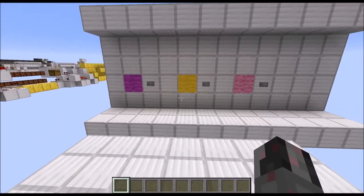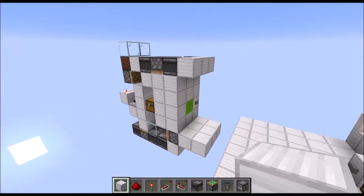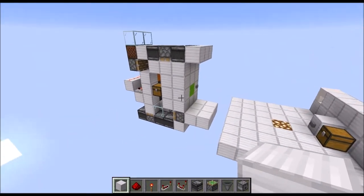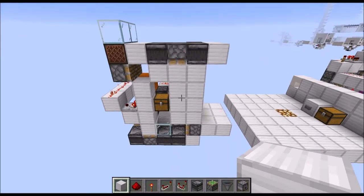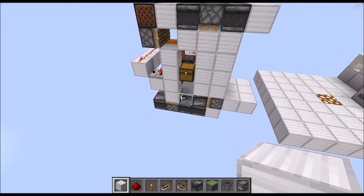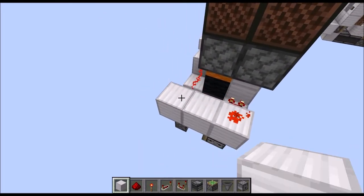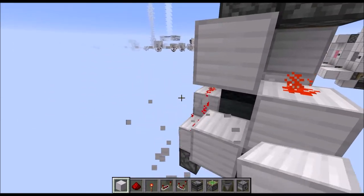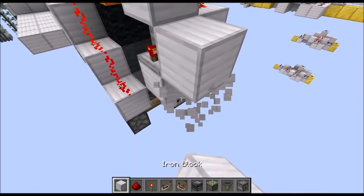The first step is building one module of my simple and compact color combination lock from an earlier tutorial — specifically the version that has ten blocks inside of the loop. Once you've built one module, go to the back of it and first remove those two redstone wires. Then place a block up here and down there, remove those two blocks, put a repeater on one tick in this direction, then next to it a temporary block like so.